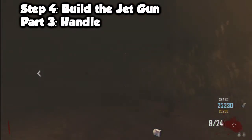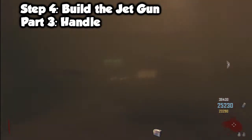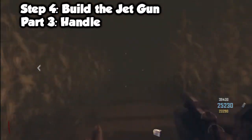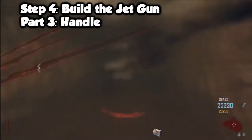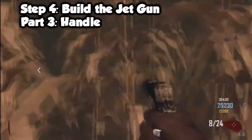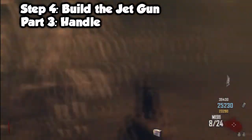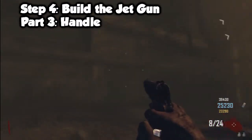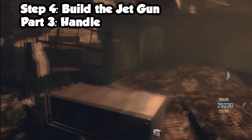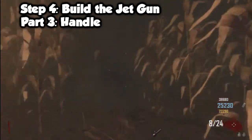The third part of the jet gun is the handle, located in Nacht der Untoten. Nacht der Untoten is in the cornfield between Farm and the power room, just like the obelisk table. There's a light that marks the entrance. Go down the alley, take your first left, then there's a really thin alleyway on your right that's easy to miss — keep running down that. Nacht der Untoten actually looks like the original World at War map. The handle will always be on one of the shelves inside.